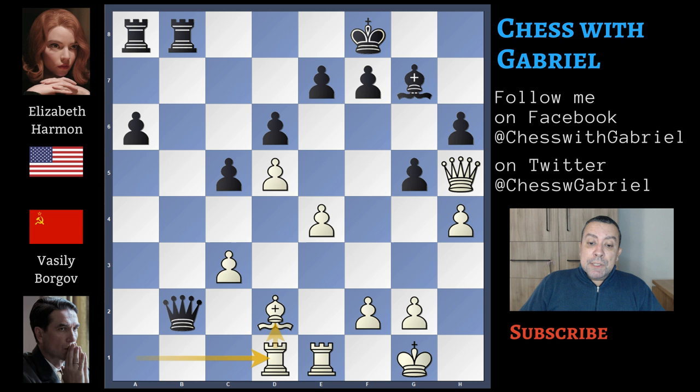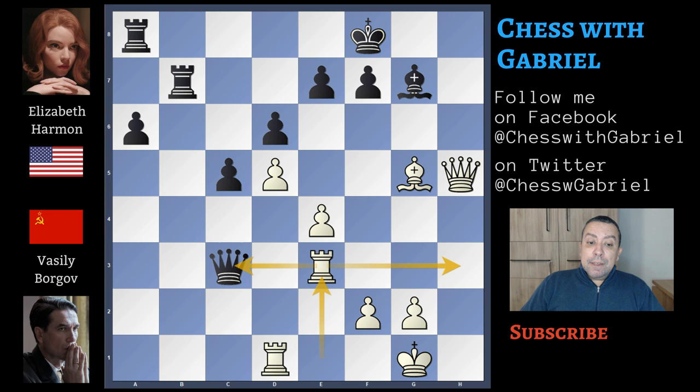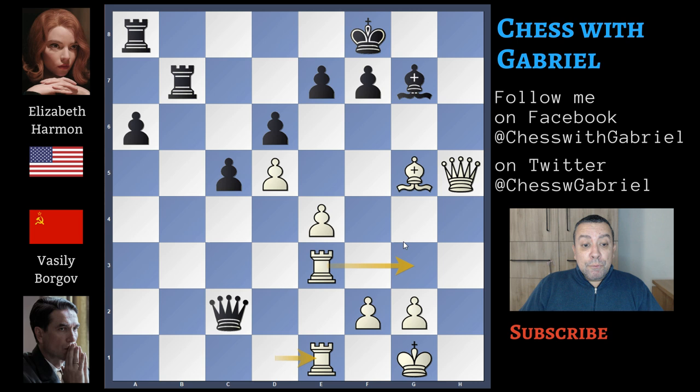After queen captures on b2, the rook simply protects the bishop. Rook to b7, adding much more protection to the b7 rank. But after h captures, the bishop can capture. Queen captures on c3 — there is the same rook lift. Queen to c2, the rook under attack simply moves to e1, rook to f3 is coming, and it's unclear if black can defend this strong attack. So probably for this reason Harmon and Matanovic didn't capture, didn't lose a tempo capturing on b2.